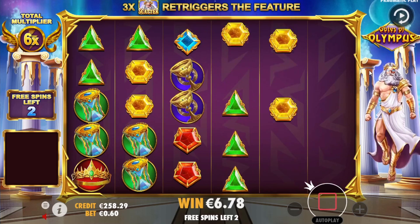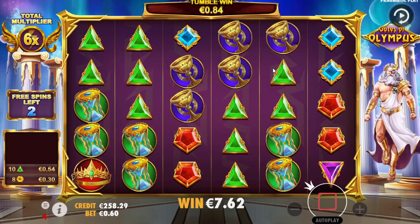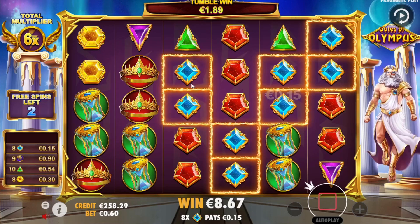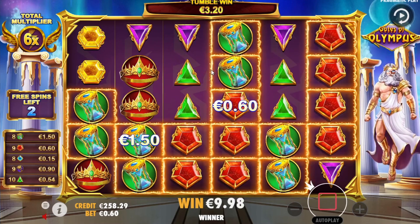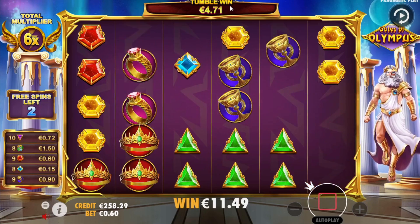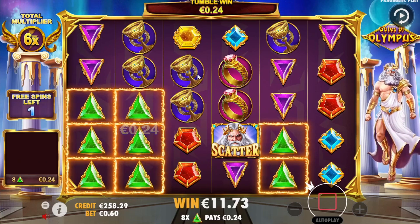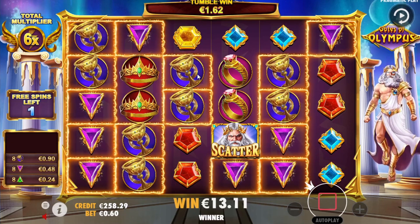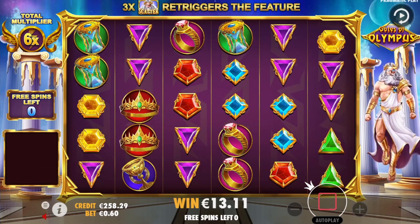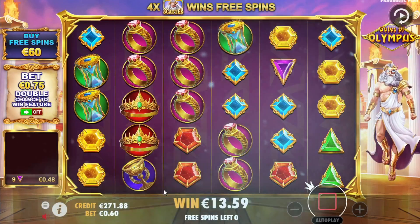We needed one hourglass for it to connect — that sucks. Give us the hourglass now — chalices or hourglass, either one. Give us reds — nice, please give us a multi! The tumble is almost five euros — what the hell? We get such a big tumble and it doesn't give us a multi. Damn, that sucks.